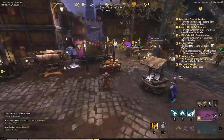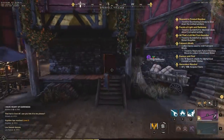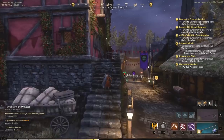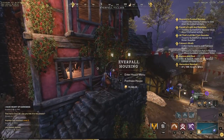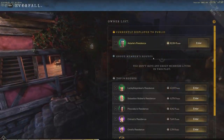Hey everyone, it's your buddy Graphic back with another video. Today we're going over what it takes to buy a house in any settlement, and also the benefits of buying a house. The first thing we're going to do is go up to a house in Everfall and see what it tells us. This one is 15k gold, and we can see some of the top houses with the most points — meaning they have the most furniture and decorations.